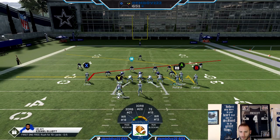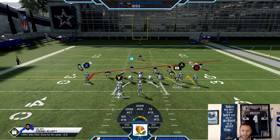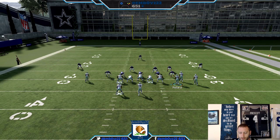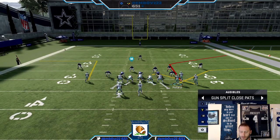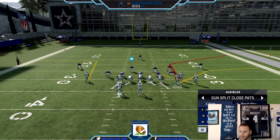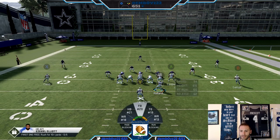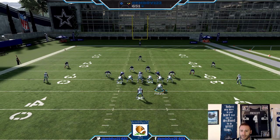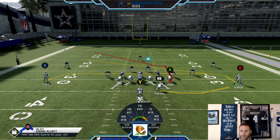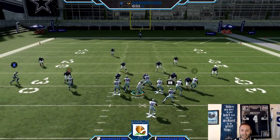Now we've got a wide receiver running that shallow post, giving us extra speed. This play was already unstoppable — now it's even nastier. As we've talked about, switching audibles: bring up audibles, hit X, and scroll through. We still have the ability to switch to any of these sets.